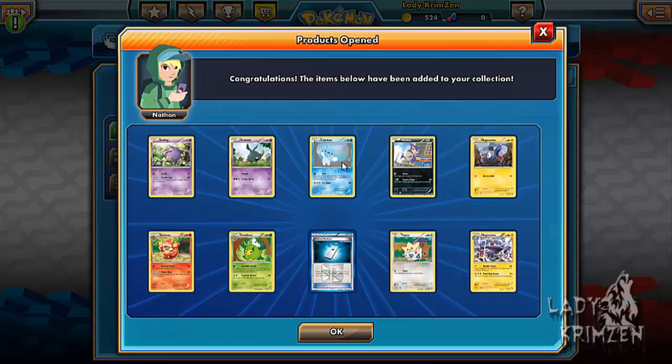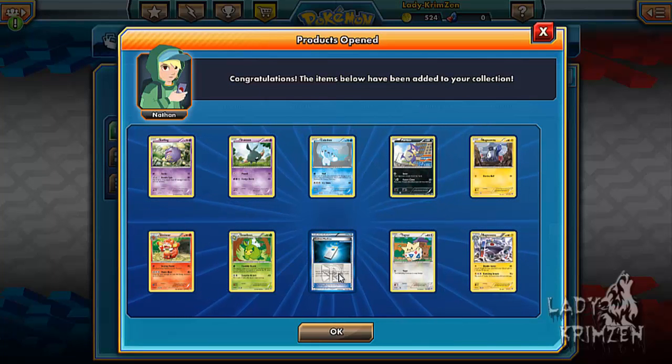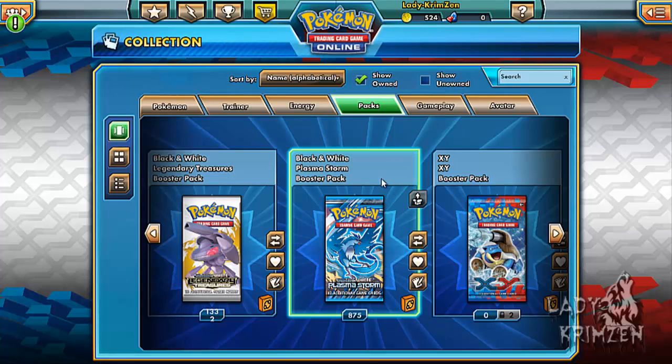Second pack: Koffing, Trubish, Chubtube, Perline, Magnemite, Semi-Seer, Swadloon. We got Chloresce Machine, which was needed for the Plasma Dex as it brings up Plasma Energy cards. We got Togepi Reverse Holo and a Magnezone as the rare — though as I said, the other Magnezone is a hundred times better than that one.